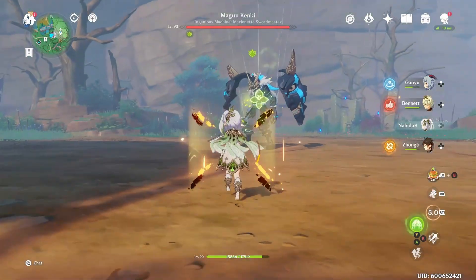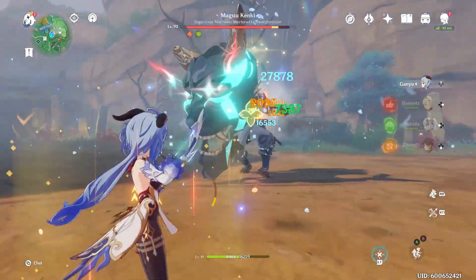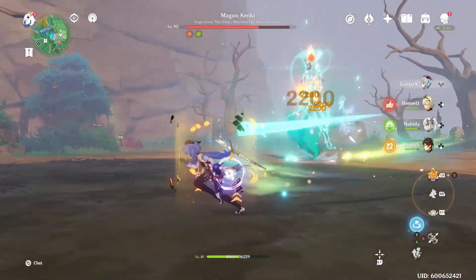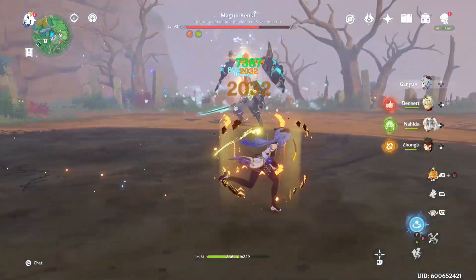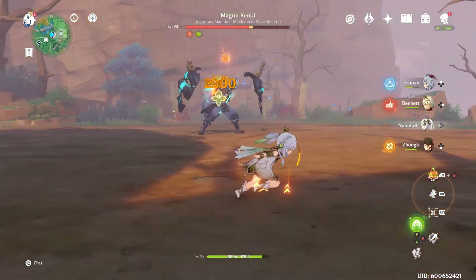Here are some caveats — you can see I'm fighting this boss and Zhongli's pillar gets in the way of the pyro application. It's one thing to manage: make sure you aren't acting too much on the burning. You definitely want to make sure you are only melting with Ganyu and not crystallizing, or that her skill is kind of far away from the boss or enemies you're fighting, just so that you don't mess up.